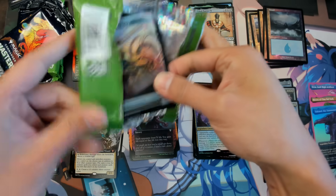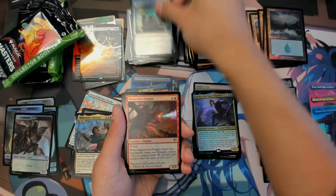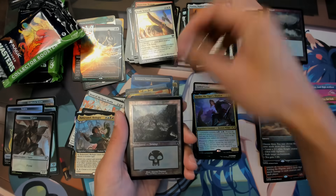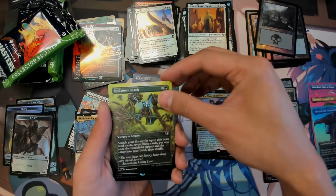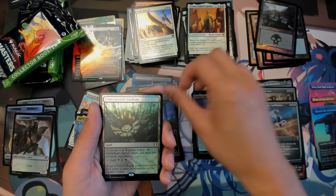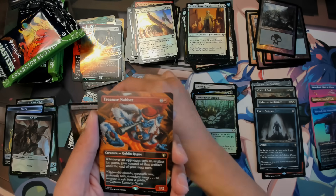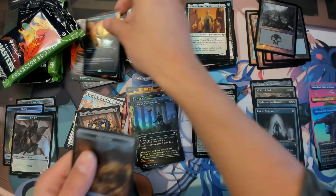Definitely, if you're wanting the borderless foil cards and things like that, I think this is the way to go. If you don't really care about the foil glitters — your foil borders and things like that — then stick with your draft box. I think draft boxes are actually really good. Another sliver, Treasure, Never, Personal Tutor, okay.